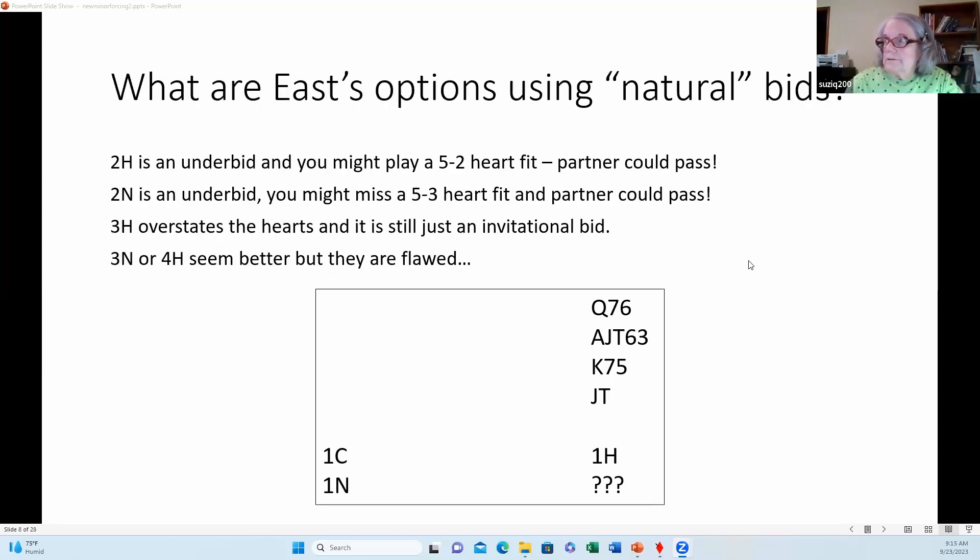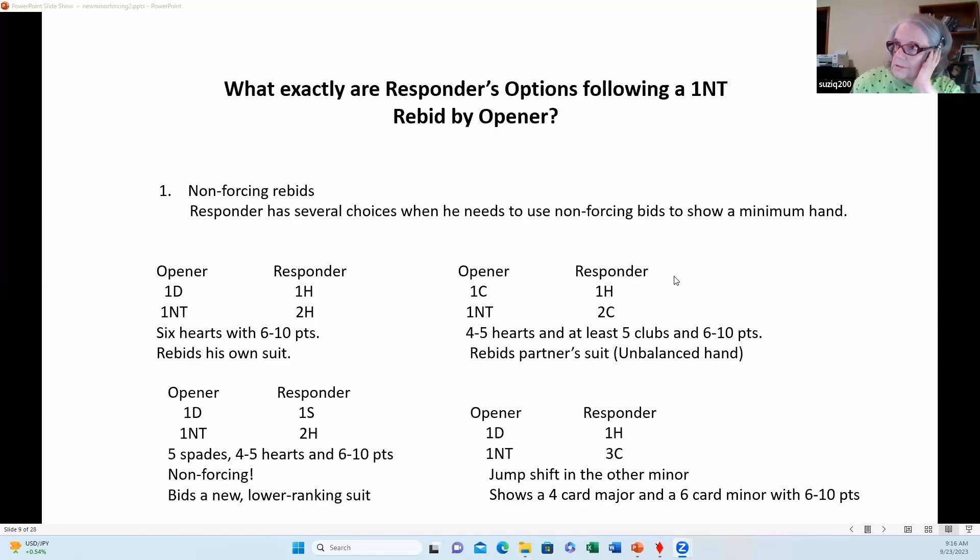Three no-trump and four hearts are both reasonable here, but you may end up finding out your partner only has two hearts and you belonged in three no-trump, or you bid three no-trump and find out partner had queen-third and you did belong in four hearts. Responder is the decider and does not have enough information yet to make the decision. So what are we going to do?